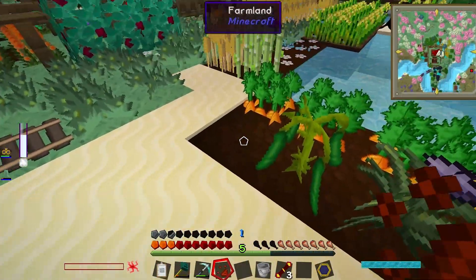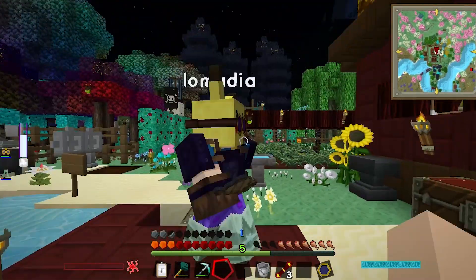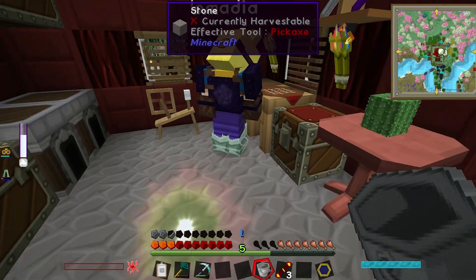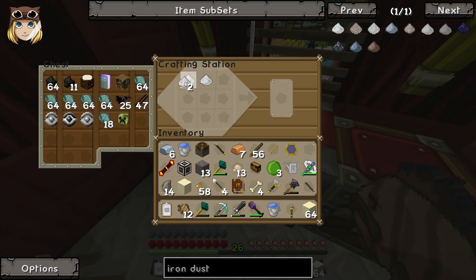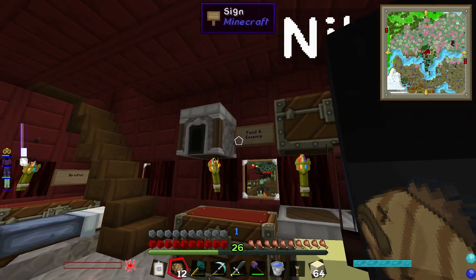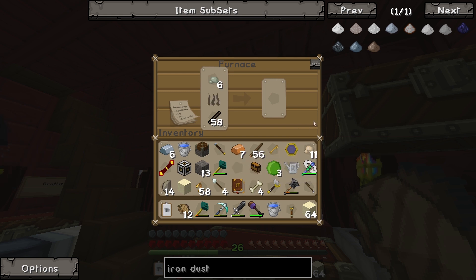Oh really, we only need two? Well in that case we didn't need any of that. I'm gonna go smelt all this stuff. I wonder if you can make ingvar seeds - let's not get into that. Hopefully we'll never need ingvar again. There we go - six ingvar blend, and put it in the furnace. It's cooking!